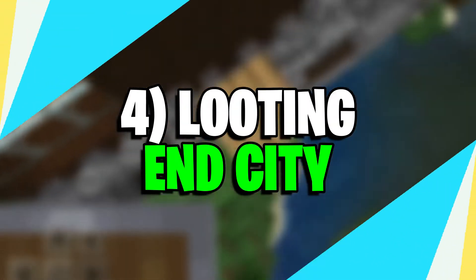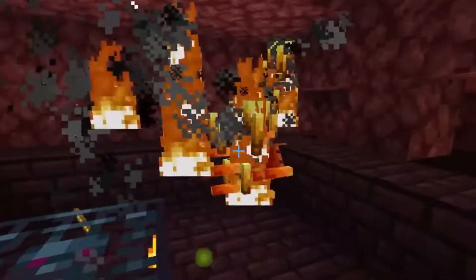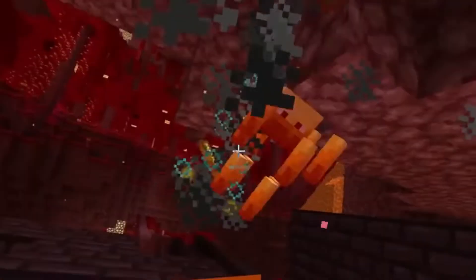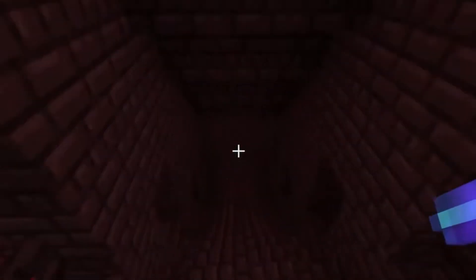Number 4: Looting End City. End cities are some of the best structures to find good loot in Minecraft 1.19. After defeating the ender dragon, players will be able to explore the rest of the end realm where they'll find these cities. They will spawn shulkers, which are hostile mobs that shoot levitating bullets towards players. Players can find anywhere between 2 to 7 diamonds in the loot chests. Along with that, they'll also be able to find diamond-made gear that is extremely useful.